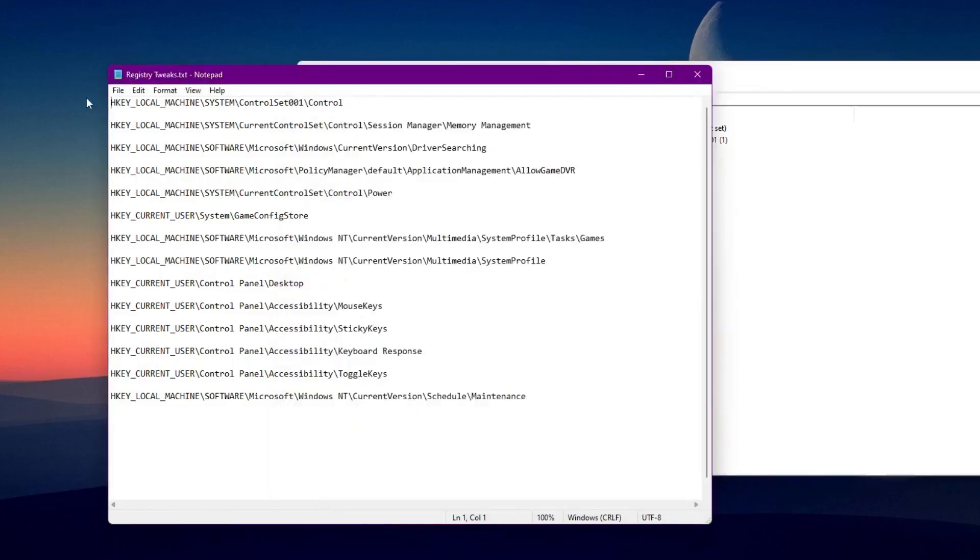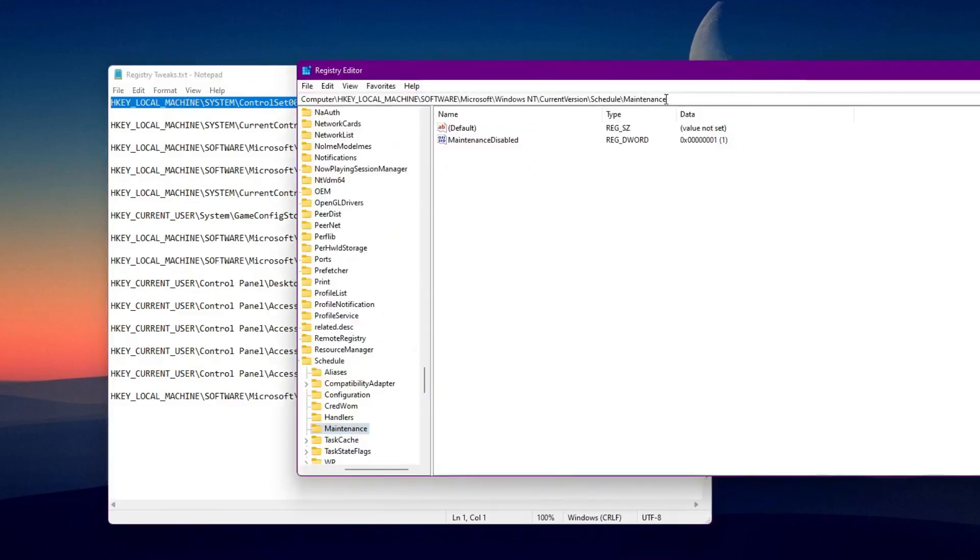The first registry tweak is under the Control Set and it will help you fix and optimize your RAM for better performance — especially if you have low RAM. This tweak should really help boost your PC performance. Copy this command and paste it into the registry editor address bar, then press Enter.